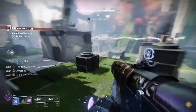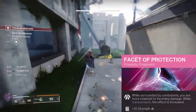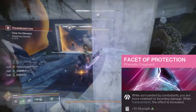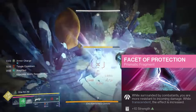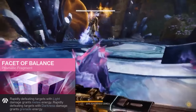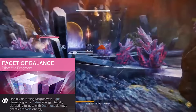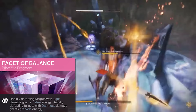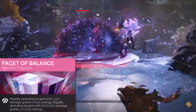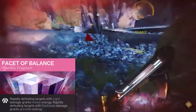When it comes to our choice in fragments, we are utilizing the Facet of Protection — so when we are surrounded by enemies we'll take 25% less damage, which will really come in handy since we plan on being right in our enemies' faces. And when we have activated our Transcendence, that damage resistance will get stronger. We're also using Facet of Balance, which rapidly regenerates our abilities. Defeating targets with light-based energy grants bonus melee energy, while defeating targets with darkness grants bonus grenade energy — since we're using a mix of both, we should have pretty good uptime on all our abilities.